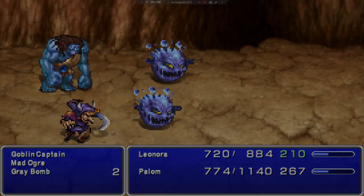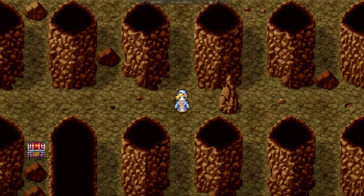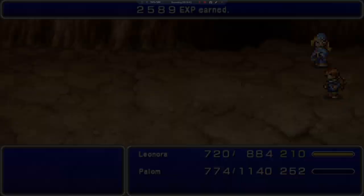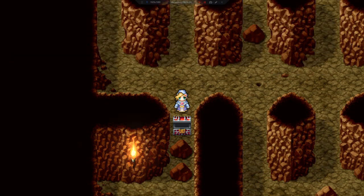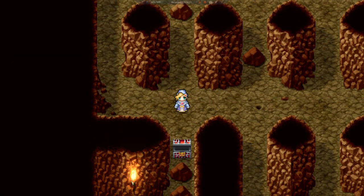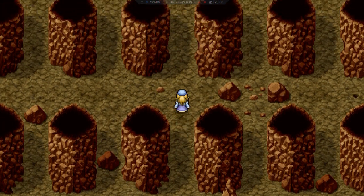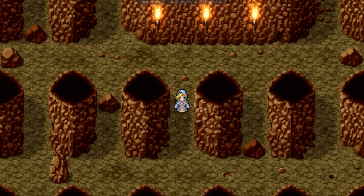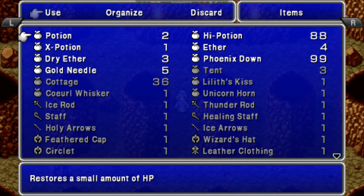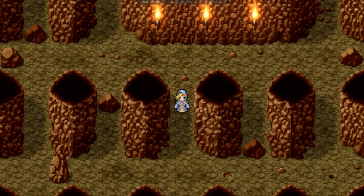We've already passed the exit, just letting you know. This is our final treasure. Now to exit we need to backtrack. A steel golem put my magic user to sleep — that's going to make me run from the fight.